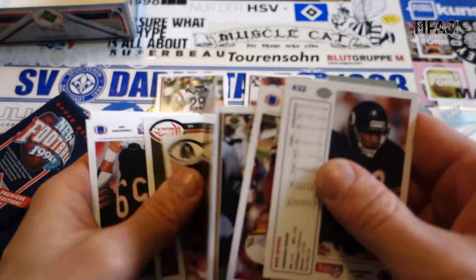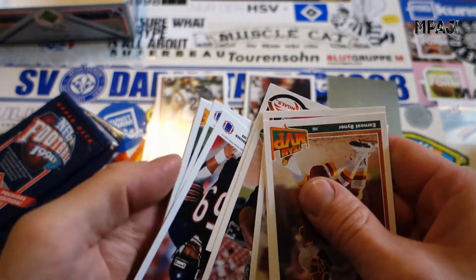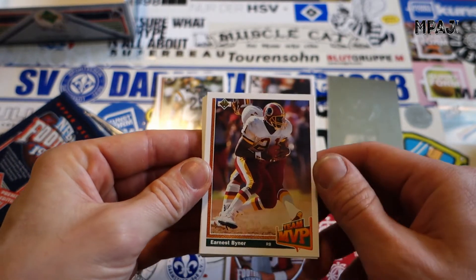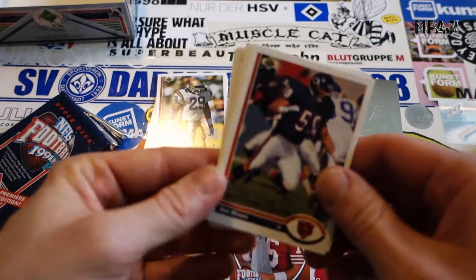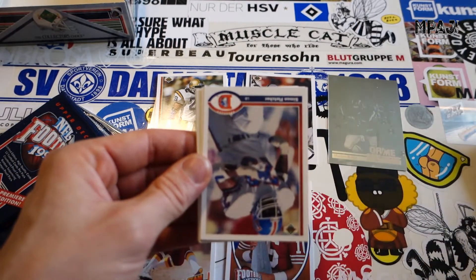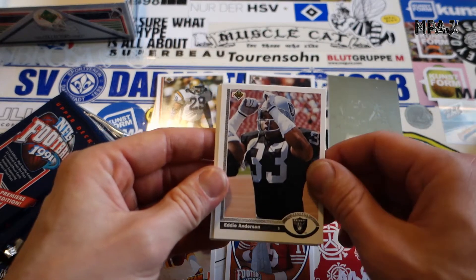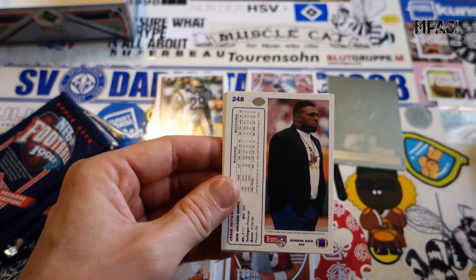So annoying flipping these cards around all the time, whatever. We got our first Team MVP — Ernest Givins, flipping around. Ron Rivera for the Bears, Carnell Lake, Simeon Fletcher, Eddie Anderson for the Raiders, Eddie Brown.